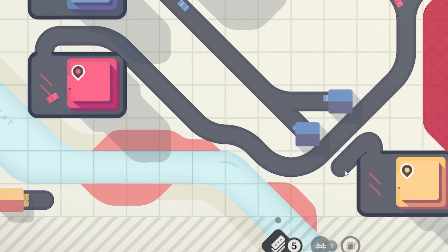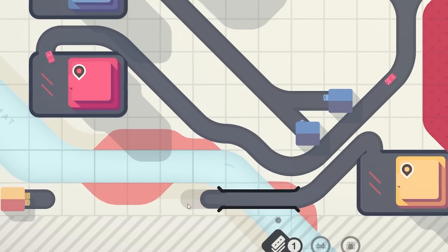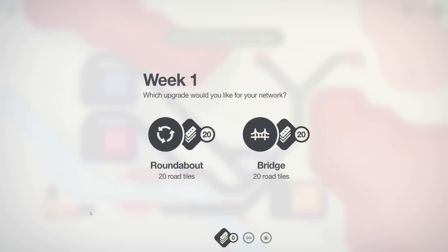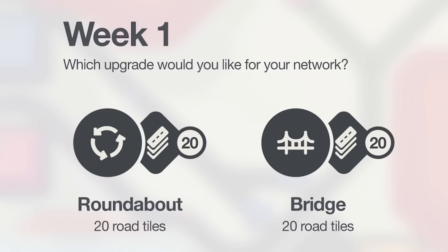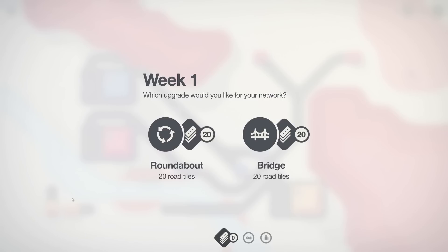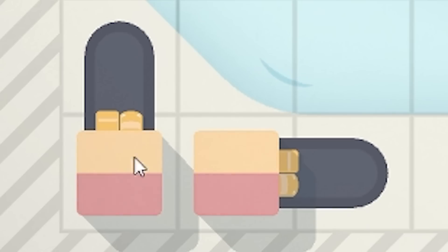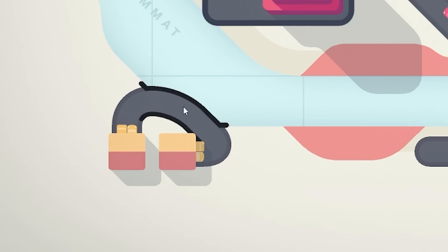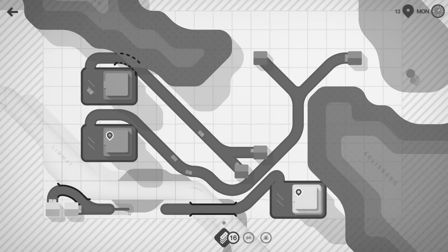We've got a yellow which we can bring this way and go straight across there. Oh no, we've run out of road tiles — we can't go straight across there. At the end of every week we get to pick between upgrades. We've got the roundabout and the bridge. Because I've just noticed this yellow house there, I'm probably going to go bridge — otherwise there's not going to be any way to connect that. A bridge: an engineer's favourite tool.